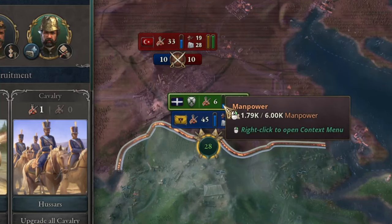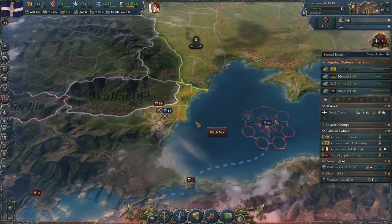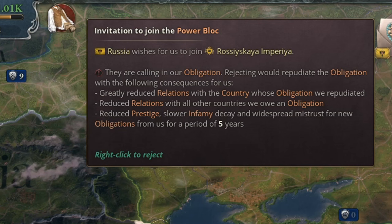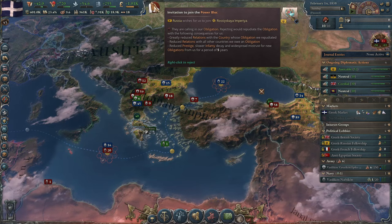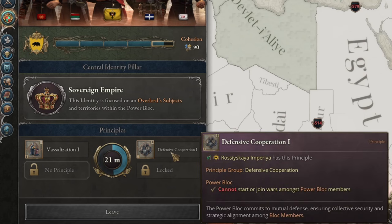One defensive battle was enough to wipe out most of my army, and Greece is so backward that it doesn't even have an edict to increase conscription. Russian forces broke through the Turkish defenses and pushed toward the capital. Russia also demanded that I join its power block in exchange for a favour. This was a really tough decision. If I refused Russia, it would have a lot of negative consequences. So I decided, at least temporarily, to be part of Russia's sphere of influence.